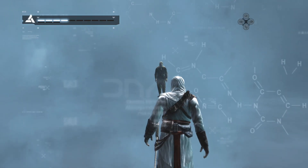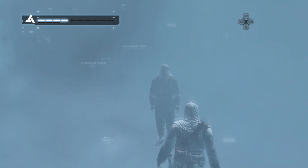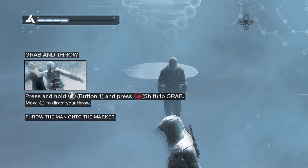We will continue your synchronization process by testing some high profile actions. Grab and throw this individual onto the marker by using the empty hand button in high profile.